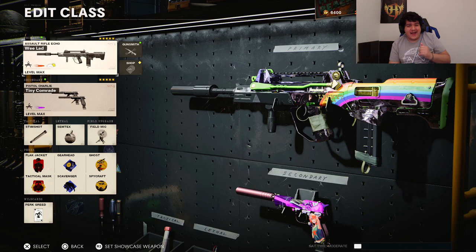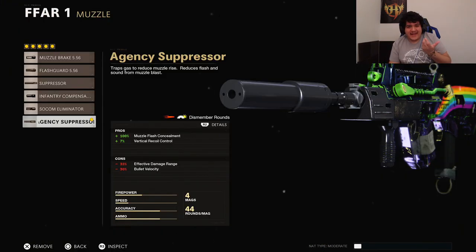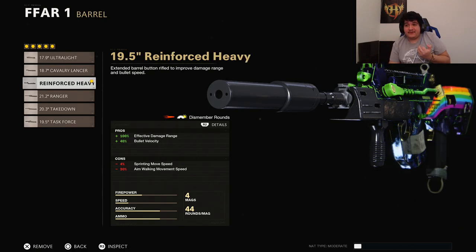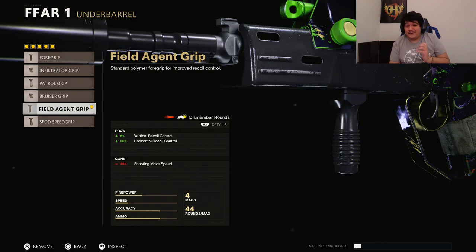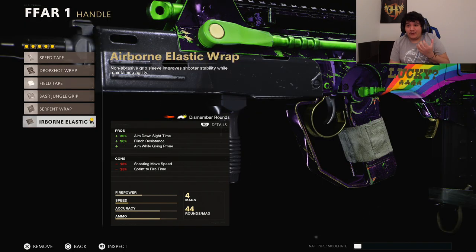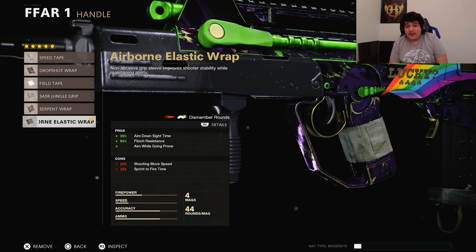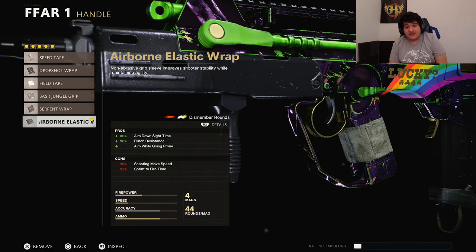Next up is the FFAR, which got a nice buff this update. For the muzzle, we have the Agency Suppressor for more vertical recoil control. The barrel is the 19.5-inch Reinforced Heavy so this gun can melt even faster. The underbarrel is the Field Agent Grip because this gun's recoil is insane and we need to control it. The magazine is the Salvo 44 Round Fast Mag because this gun runs out of bullets really quickly. The handle is the Airborne Elastic Wrap for drop shotting, ADS speed, and flinch resistance.